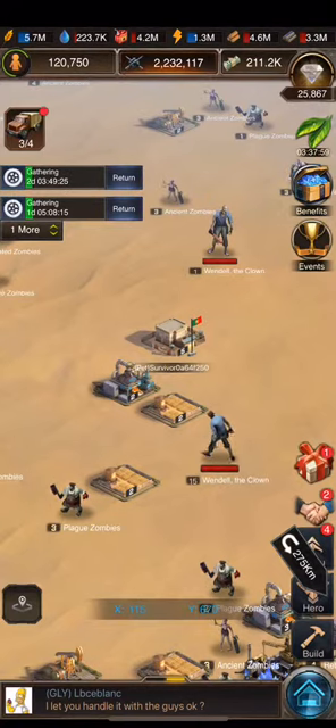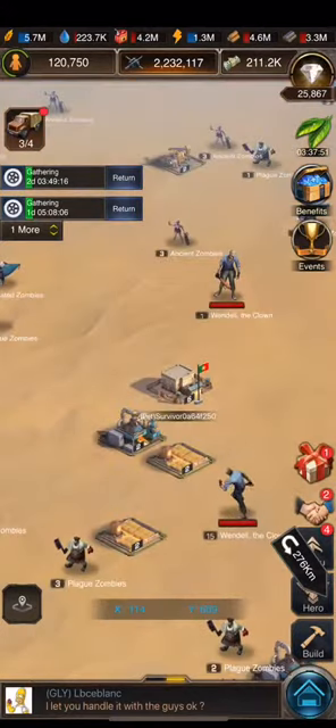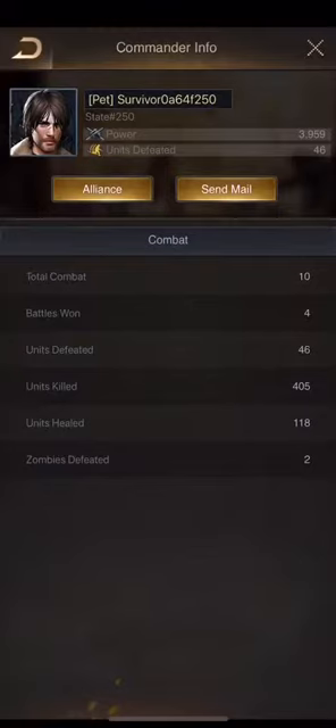If you zoom in it is significantly easier to actually click on a base and hit attack. That is an easy way to get there when all these APCs are out in a cluster and you can't target somebody.